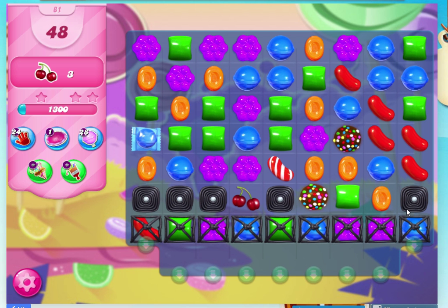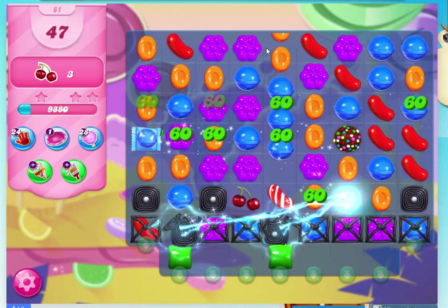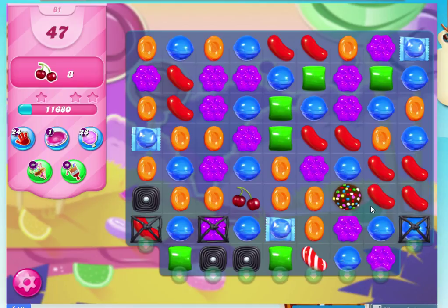That will get me a striped candy, which is nice, but it's not right above where my cherries are. This here will get rid of the licorice but it's right on the edge, and I don't have to get rid of all of them — I just really need to get rid of these ones. So I think I'll go for the green because it's closest. By doing it I happen to break open the blue one as well.